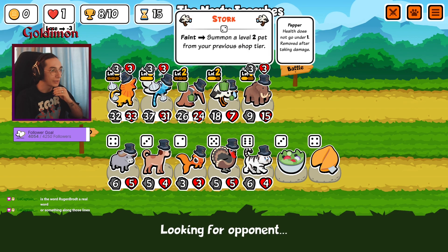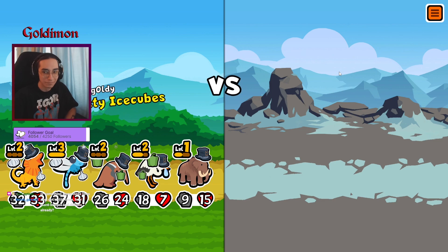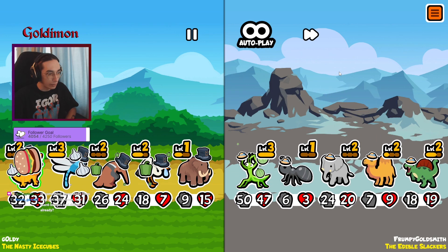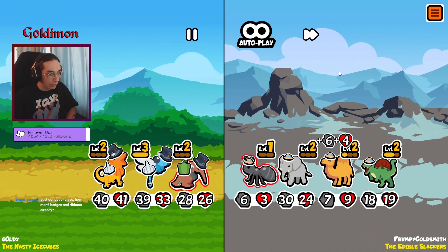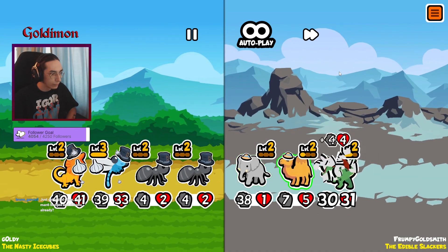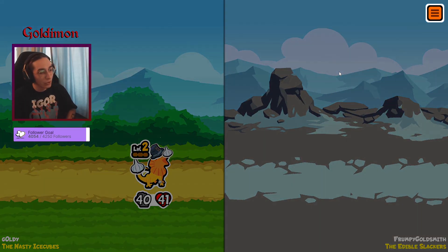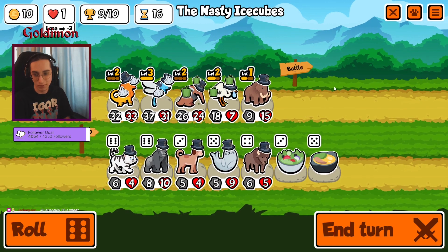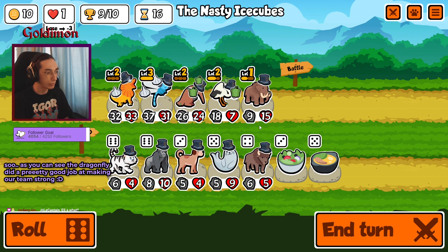We should probably change positioning. Level three with the melon — okay, we should probably win, we kill his only big unit. Final is biggest wall now, but there you go — nine wins! Just got into the class. How many badges and ribbons already? Well, none — this is like the second one I think.